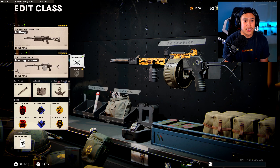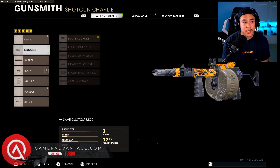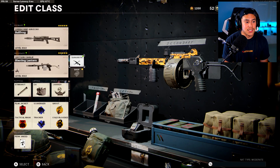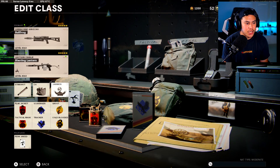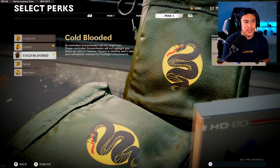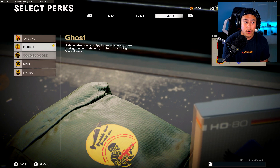For my secondary you can use whatever you want. Sometimes I'll run with a melee, other times a Street Sweeper. For the Street Sweeper: Duckbill Choke, Reinforced Heavy, 5 milliwatt laser, Stanec 18 round drum, and the Wire Stock. For my Tactical: Stimshot, C4, and the Jammer. Perk combination: Flak Jacket, Tack Mask, Scavenger, Tracker, Ghost. I'll switch out perks with either Ninja or Spycraft, but I will always use Ghost.